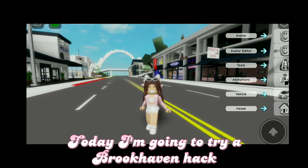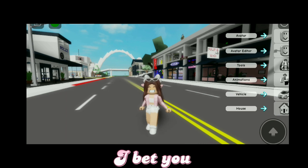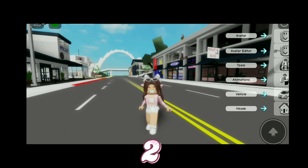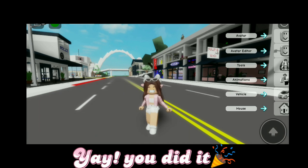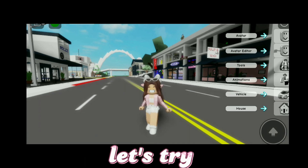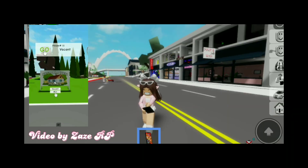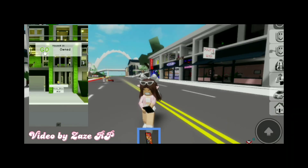Hello rabbits, today I'm going to try a Brookhaven hack. I bet you you can't like the video in three seconds — three, two, one. Yay, you did it! Let's try and keep it in your inventory. Then you choose the house you want to spy on. Found it — this is my annoying cousin's house.